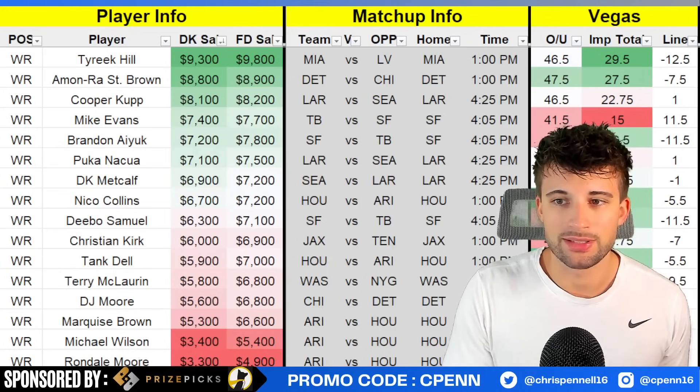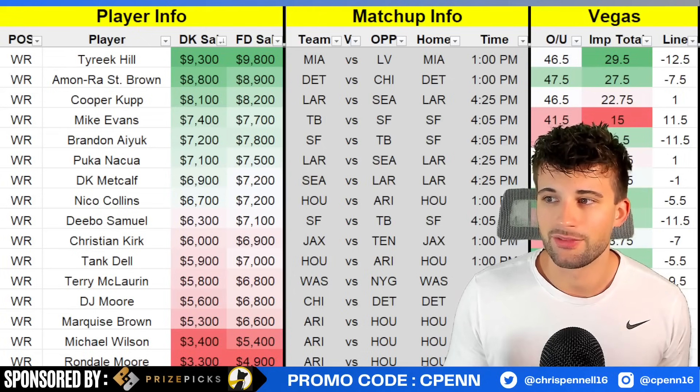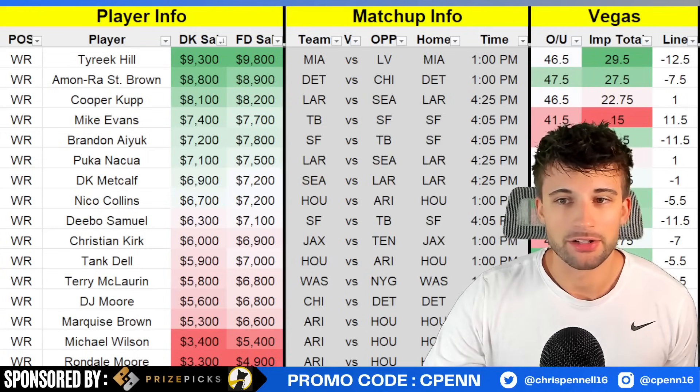Tyreek Hill — if you have the money for him, he's definitely the best projection play at wide receiver. I don't care what the matchup says on paper versus the Raiders. When you have a 29.5 implied team total, averaging 120 yards, 20.5 targets, and nearly a receiving touchdown per game with game-breaking speed, the matchup just doesn't matter at that point.